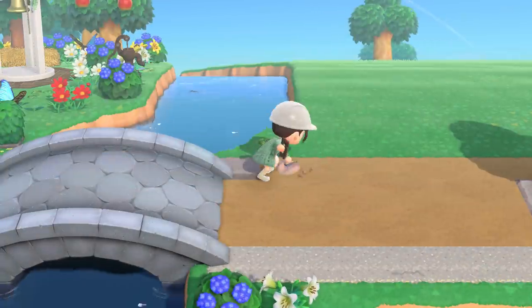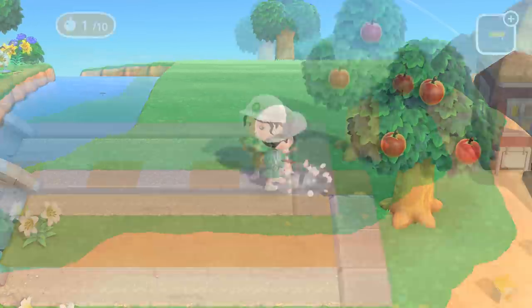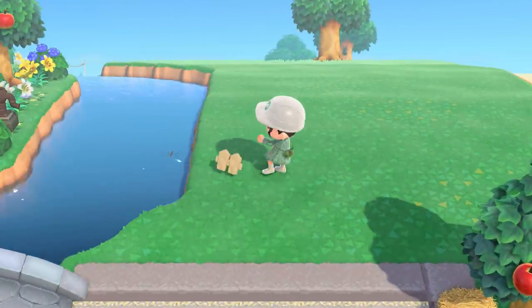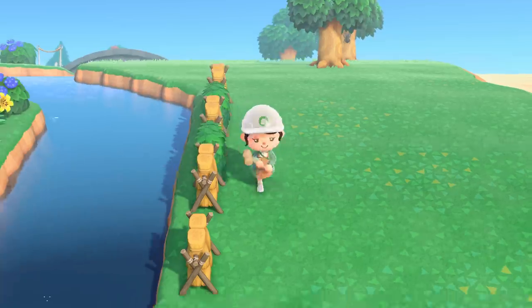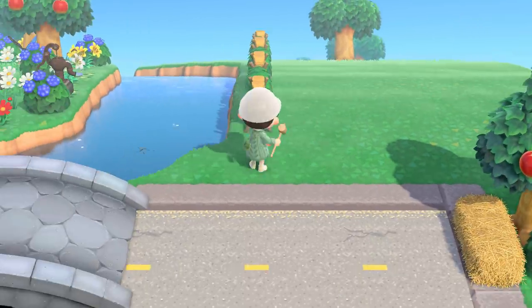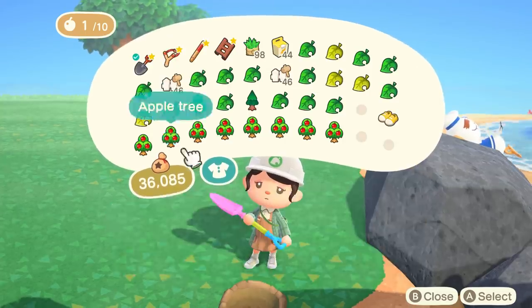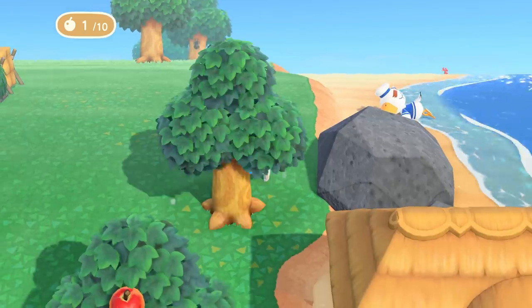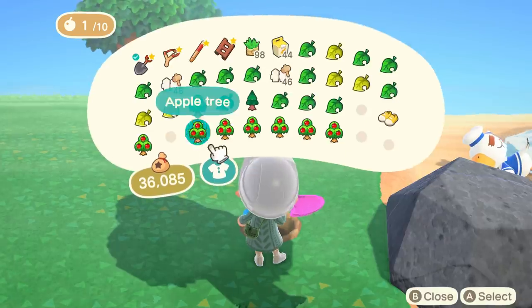My island's native fruit is apples so I really wanted to incorporate them into my island design somehow. I love the bright red color and for some reason it just feels nostalgic. Small towns usually have a lot of agriculture and farms so I thought that this would be fitting. I have never built an orchard on any of my islands before, which is kind of strange because I feel like it's a really common build, but I was really excited to build my first one.